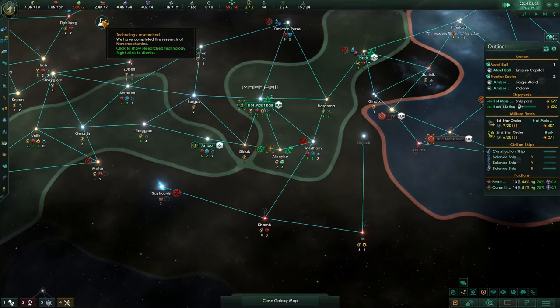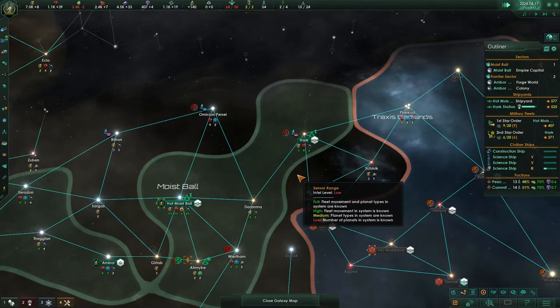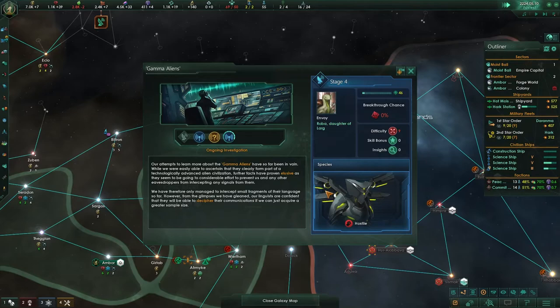We will look at declaring war on them soon. We can get strike craft as well, because these are fairly useful — very useful actually. Strike craft will allow us to make hangar bays, and they will protect our trade routes around systems. And we've now found the hostile.